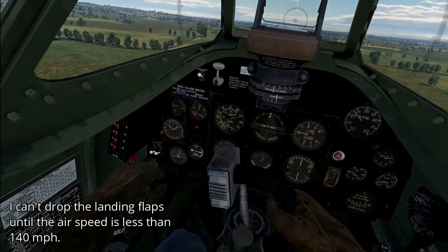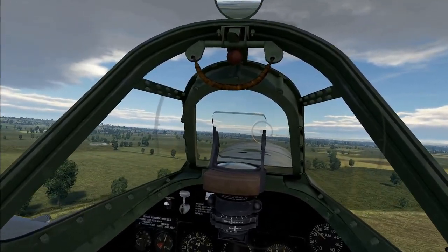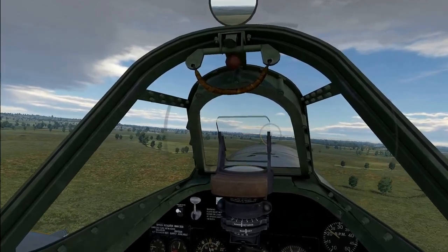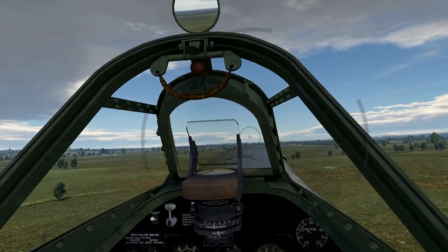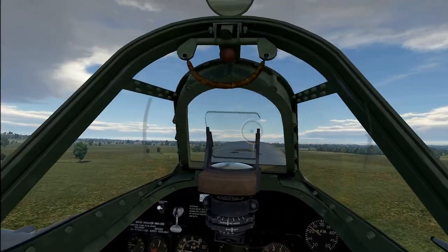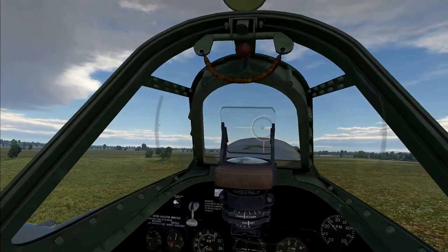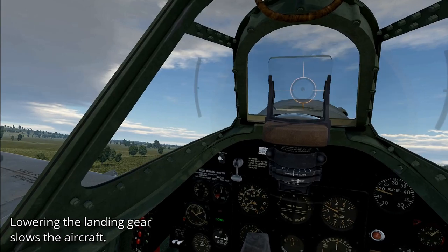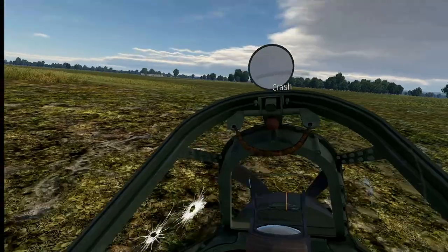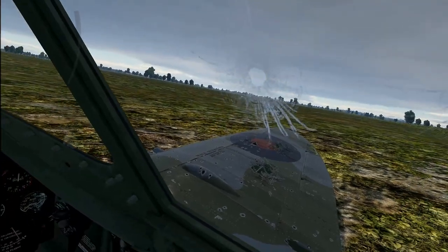Roll back a bit and now I can put the flaps on. Skip over these trees - there we go. There's the flaps, see the switch going down there. Confirmation and get the wheels on. Looks like I've overcooked that - I'm going to drop it down now. Oh well - I'm down though. Yes!